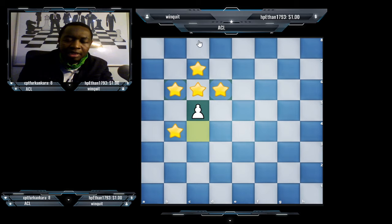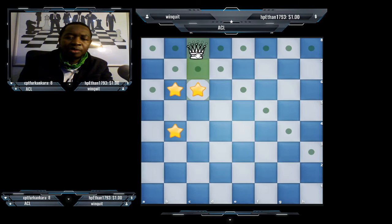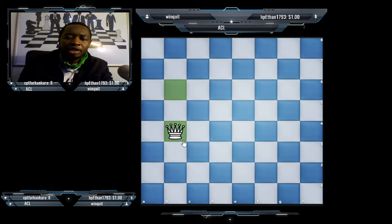A pawn cannot go past a piece, so it has to capture sideways, then promote into whatever it wants to promote into, and capture the stars.